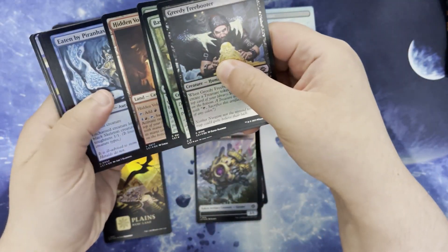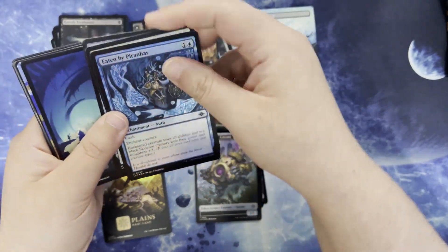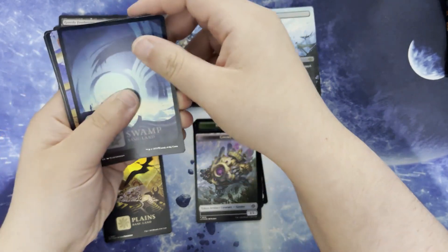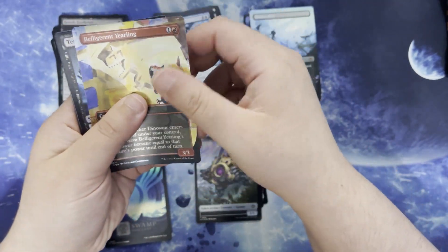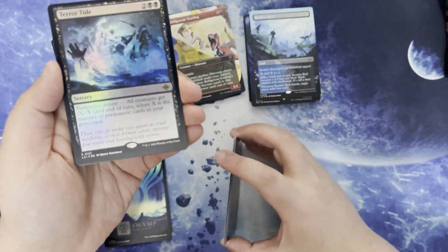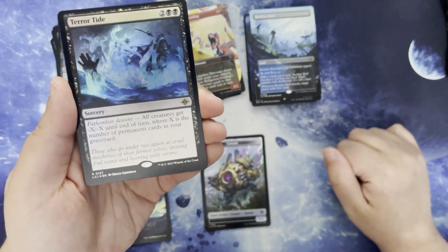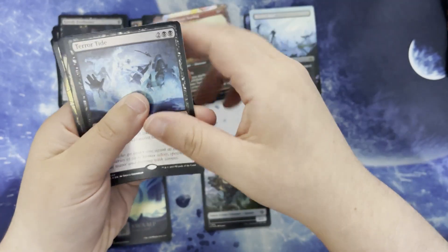We've got our commons and then our uncommons. Pretty Swamp. Belligerent Yearling in the alt art. Terror Tide — 2 and 2 black for a sorcery with Fathomless Descent. All creatures get -X/-X until end of turn where X is the number of permanent cards in your graveyard.